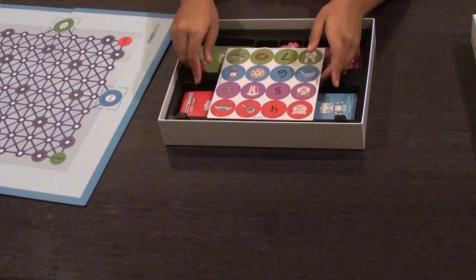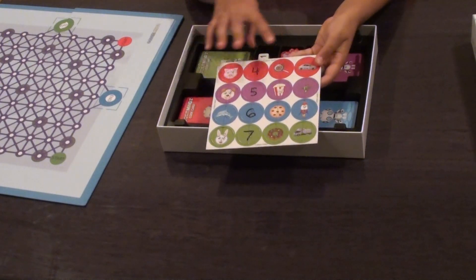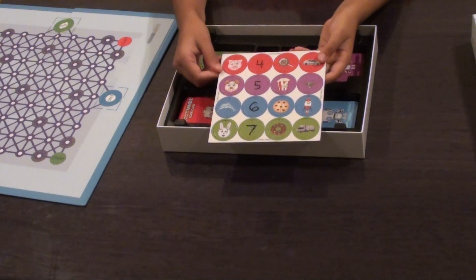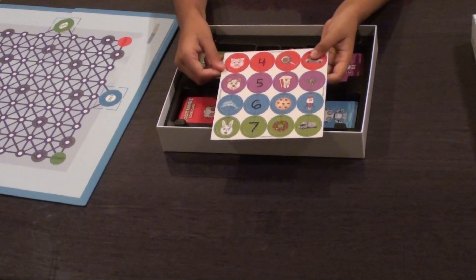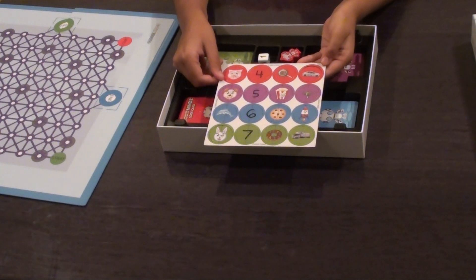Next, we have image recognition tokens. There's four for each player. These image recognition tokens will be used throughout the game in various levels. They are cut out in puzzle pieces, so it's like recognizing a real image.